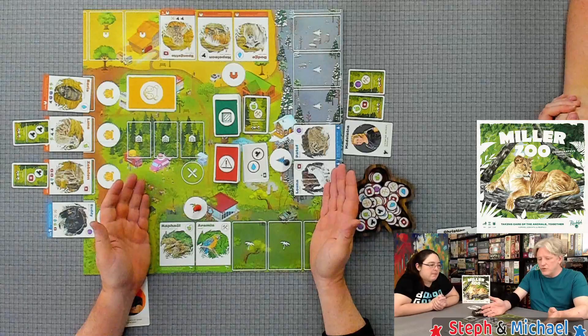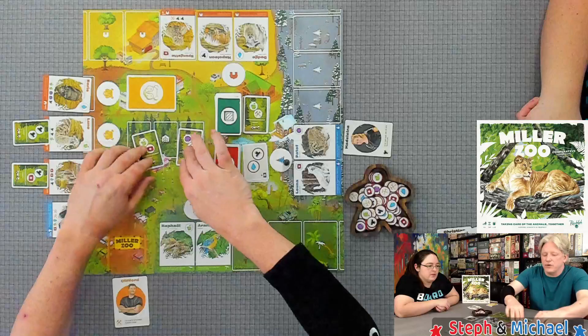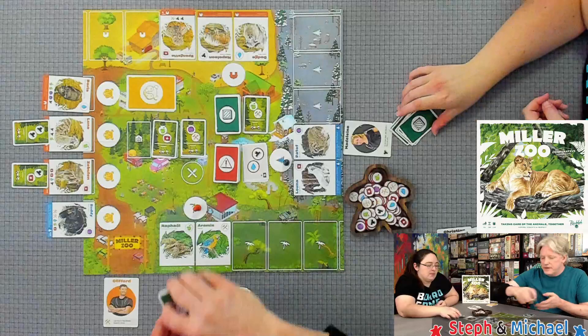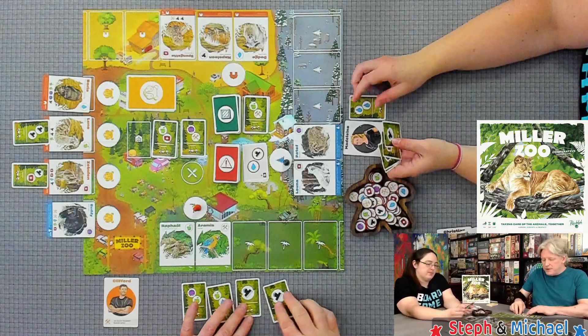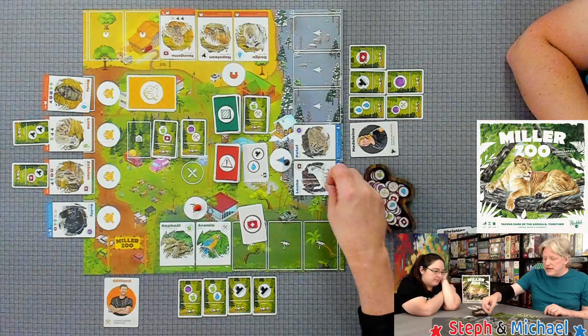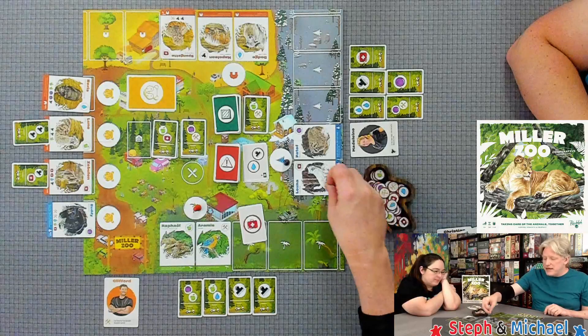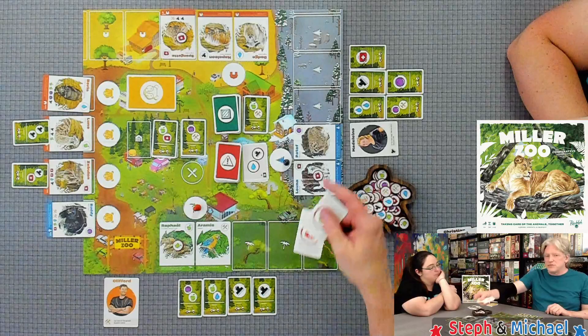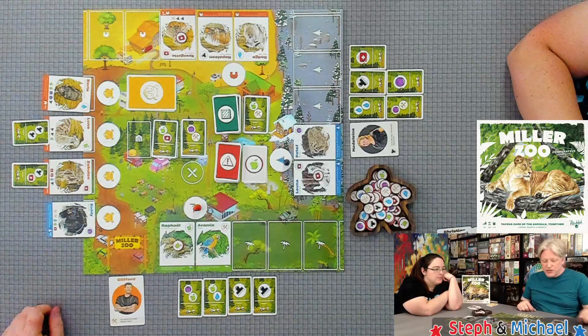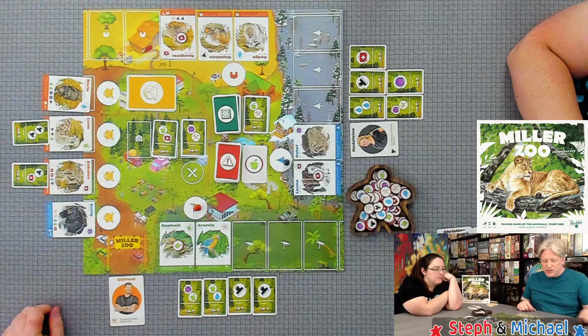No crisis cards to deal — great. Two leftover cards go into storage, which will be helpful next round. Next round: I get four cards, Steph gets five. The needs come up — med kits and food, no extra cards since these were single-need cards. We still need a med kit and water here, and food here, which I can handle.